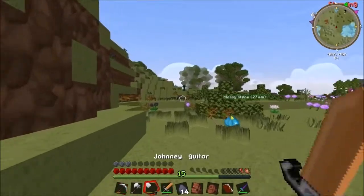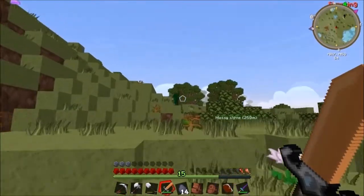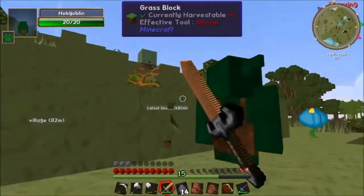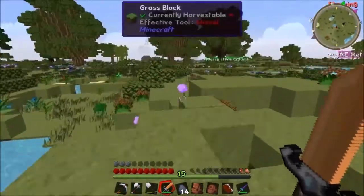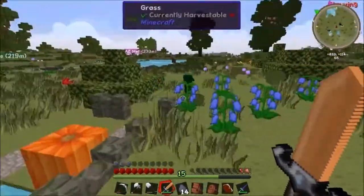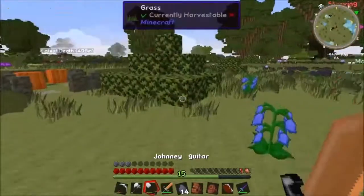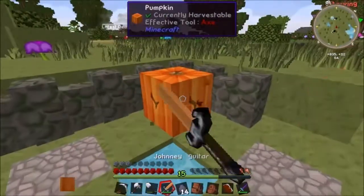Inventory's full - I don't need these carrots, there's plenty back at the base. No coal left behind. It's a good job we broke that gravel because we wouldn't have found this coal mine - keep calling it gold mine, it's not gold. There's a hobgoblin. These guys don't kill villagers but I don't care - we're killing them all. Pumpkins! I'm taking your pumpkins.